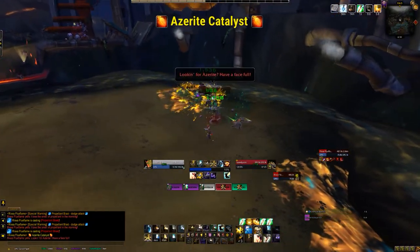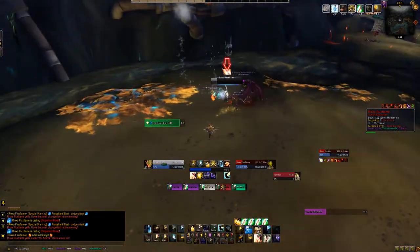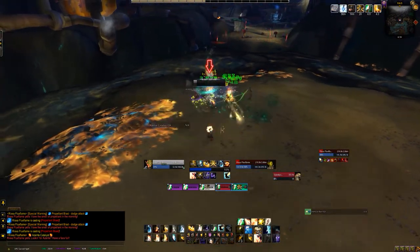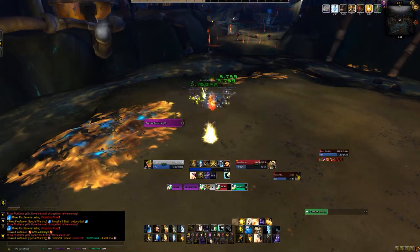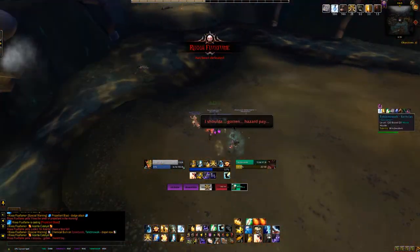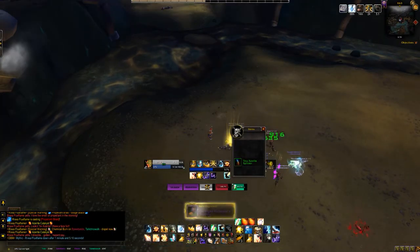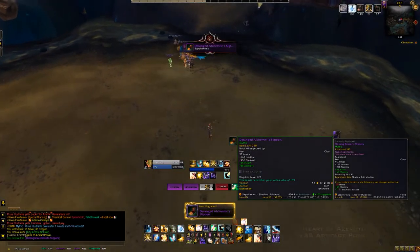At some point you actually need the healing output throughout the direction of the fight. But this fight — like I said — this stuff is so easy. She's going to push you back and spit stuff on the ground, so make sure you're always behind her in position and never get blown into the stuff. It's really straightforward.